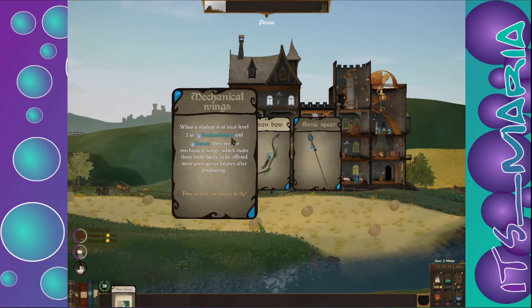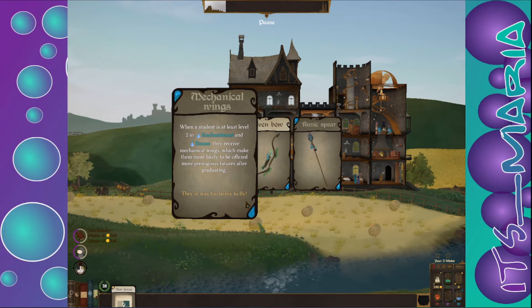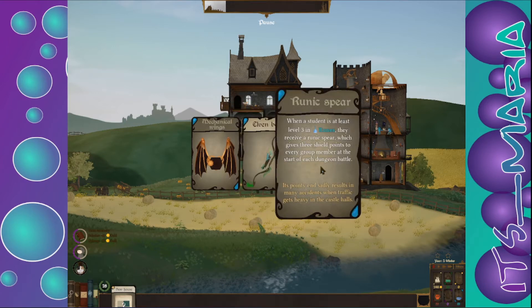There are at least two enchantments and runes. I don't need a rune yet. The mechanical wings will make students more likely to be offered more prestigious features after graduating, but they're way too heavy to apply. The elven bow — active students in this room gain the elven focus bonus that doubles immediate gains of the future they will obtain. For the runic spear, when a student is at least level 3 in runes they receive a runic spear, which gives three shield points to every group member at the start of each dungeon battle.